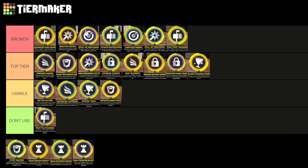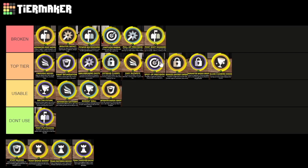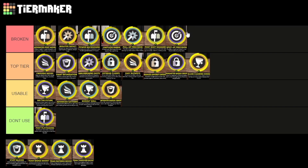If you have a really high Limitless Range badge combined with Spot-Up Precision, that's really, really broken. For a 99 three-pointer build, Spot-Up Precision is arguably broken. For a 92 three-ball, it's neck and neck with Limitless Range. Anything under gold Limitless Range, I would say it's just top-tier. Overall I'm going to say it's broken. Stuff Blocks is very simple — I'm going to put that in usable.